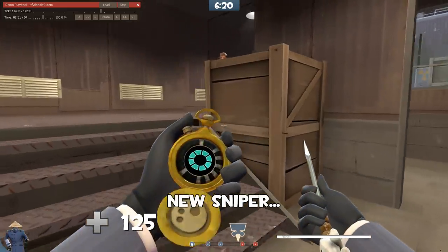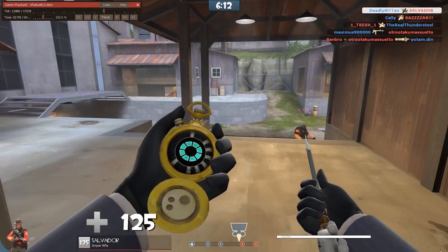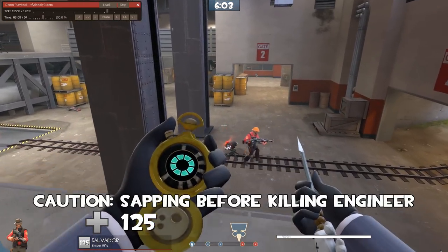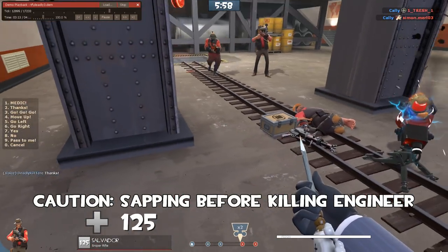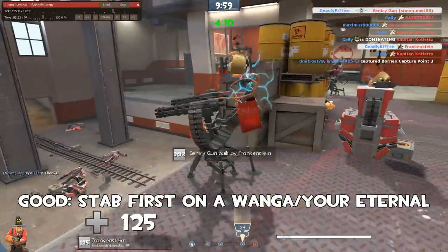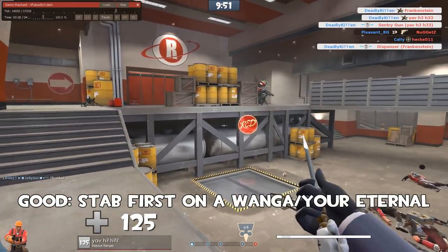Oh, there's a new sniper again — he's good for a disguise. You recognize that as well. Payload coming in. Did the heavy see us? We're going to nope out on that. Now I don't like this choice here — you went for a sap before killing the engineer when you're holding the eternal reward. It gives the enemy engineers an automatic call out about a spy. So I prefer what you do here: stab them first, then sap up all this stuff. It's much quieter and you're more likely to get away with it. Lots of metal there — lots and lots of metal.